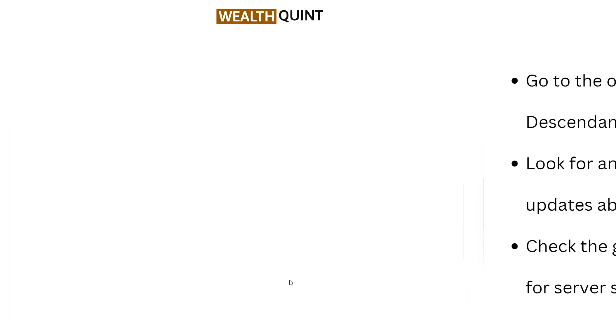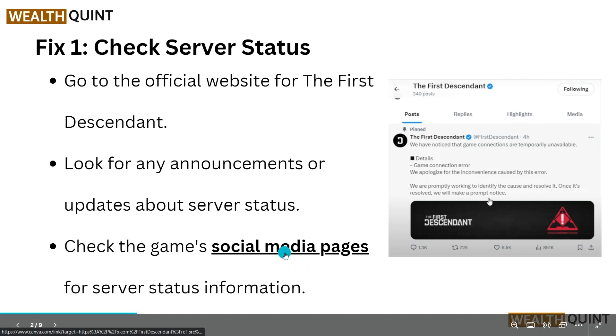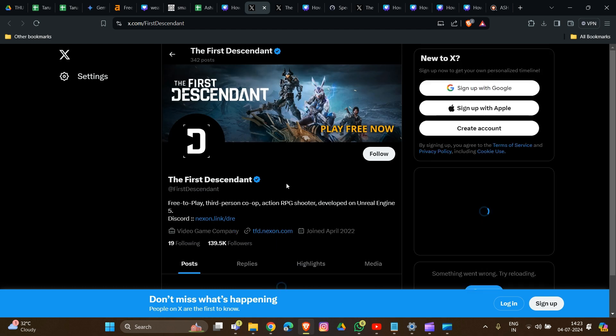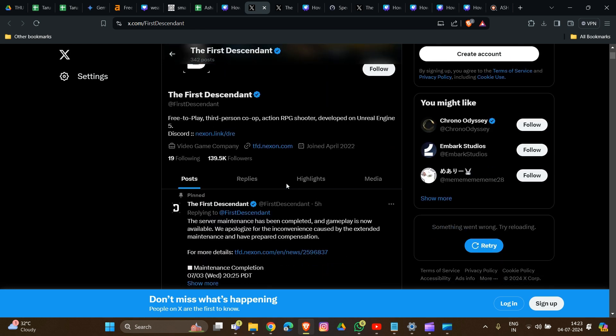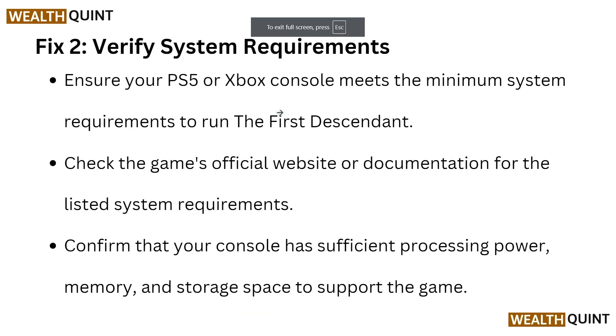The first fix is to check the service status. Go to their official website or their social media handle account — like their Twitter account — where they will provide more information about any ongoing problems they are facing. You can find this link in the description box, so you can easily go to their Twitter account page and see if they have posted anything about ongoing maintenance or server problems.